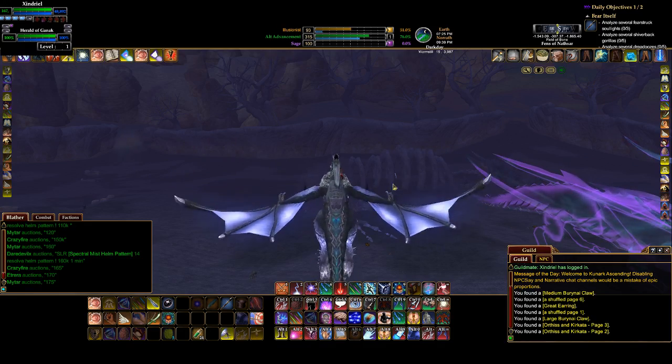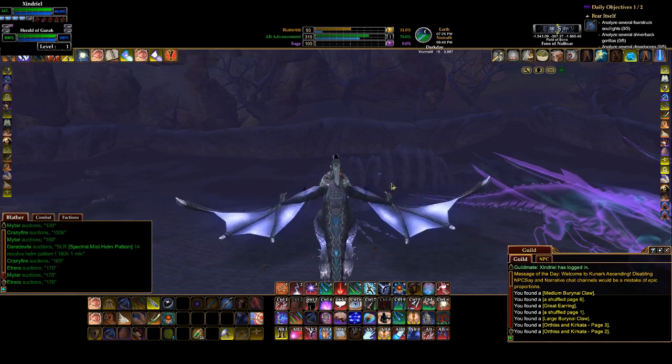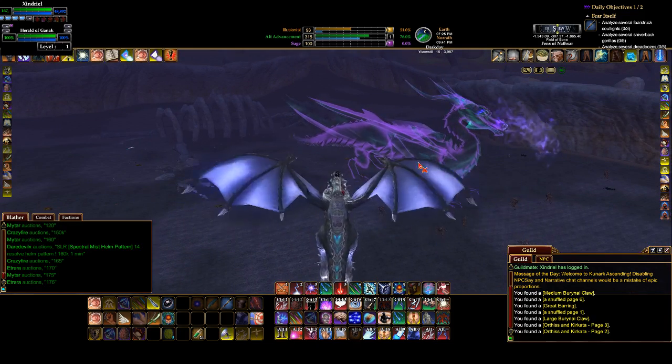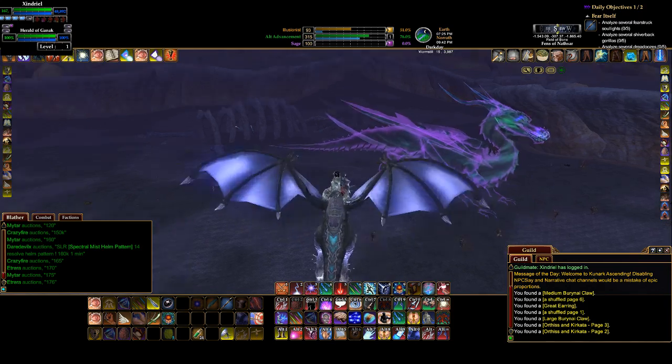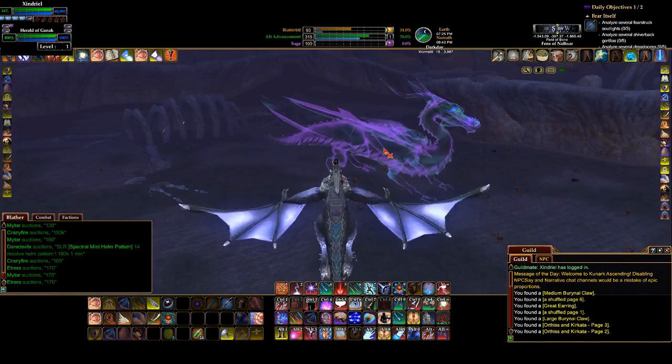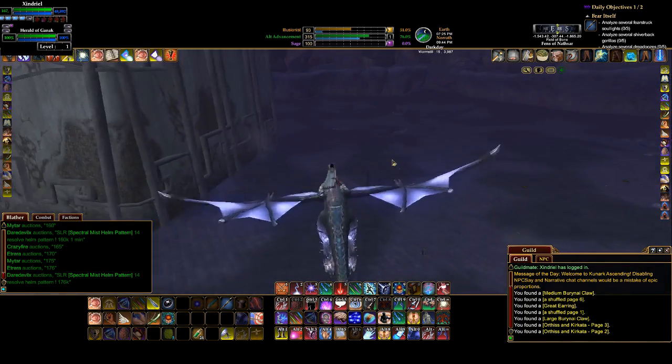I put my money on Jaladar — this guy would kick Kerafyrm's ass. I don't care what the lore says — this is not official lore, this is my lore. He would eat Kerafyrm's face. Although I don't think he would because Kerafyrm's freaking ugly. But anyhow — enough about Jaladar.